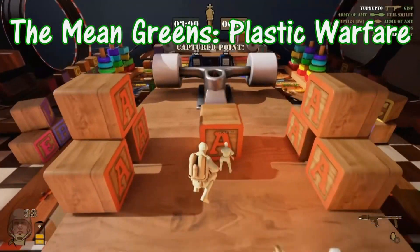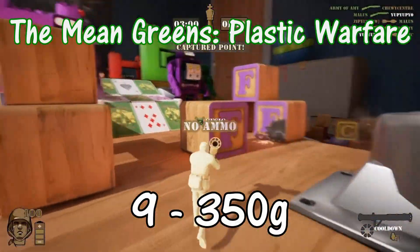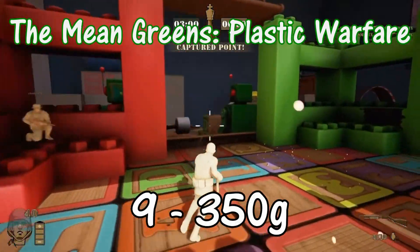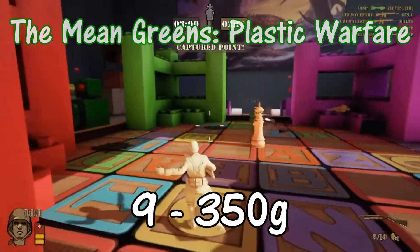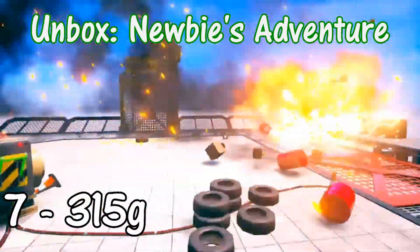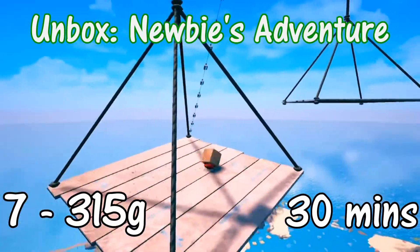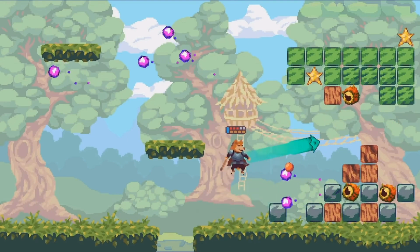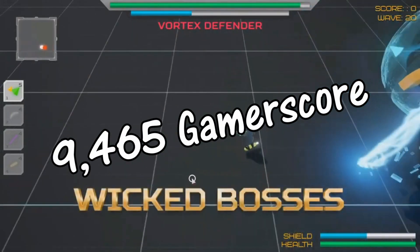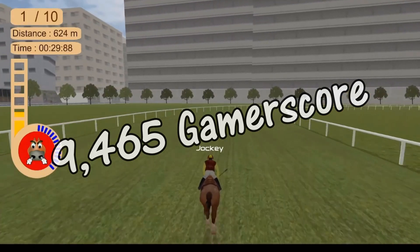The Mean Greens: Plastic Warfare: 9 achievements for 350 gamerscore — you must force start a private match to play on your own. Newbies Adventure: 7 achievements for 350 gamerscore with a 30-minute trial. That will do it — this list can give you a potential 9,465 gamerscore completely free.